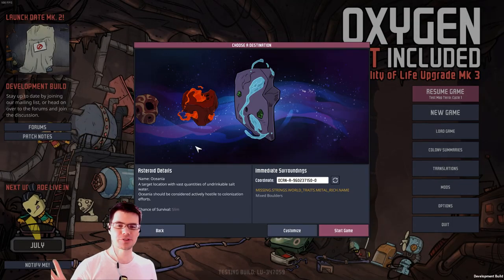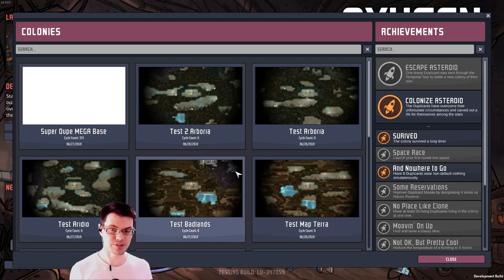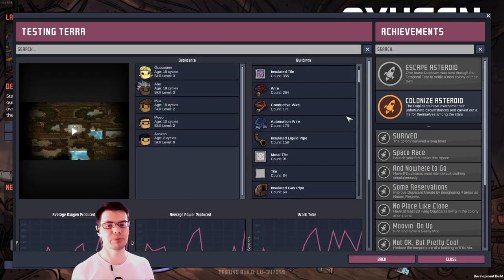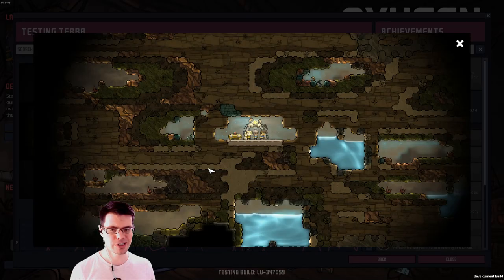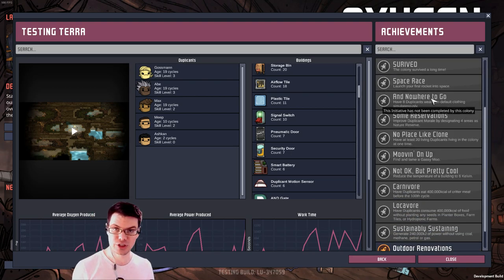As you can see, there are many different map scenarios to play, and I think that adds a ton to the replay value of Oxygen Not Included. This is echoed by one of the new things down here, which is colony summaries. With this tab we can see all of the different colonies we've had in the past. You can see all the different buildings built, your duplicants, and over here will be a time lapse of the actual game as you're playing through it. Over here on the right are the different achievements, which also serve as goals — there's a mid-game win to colonize the asteroid and a very late-game win to escape the asteroid.